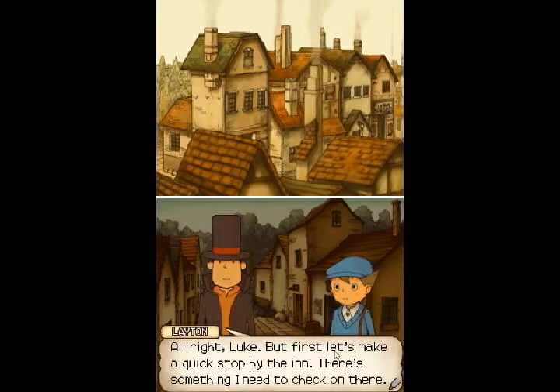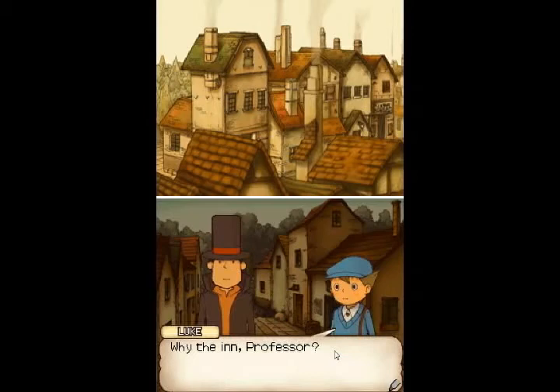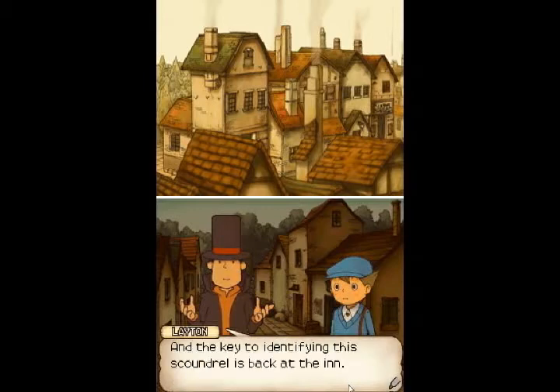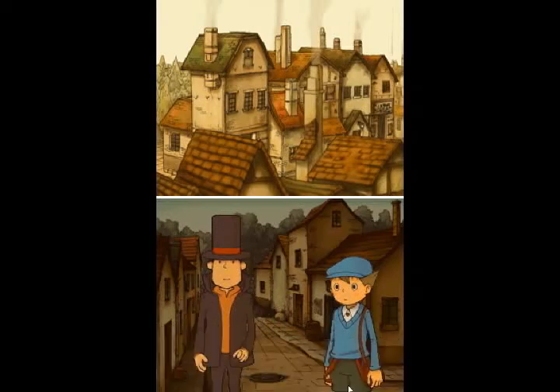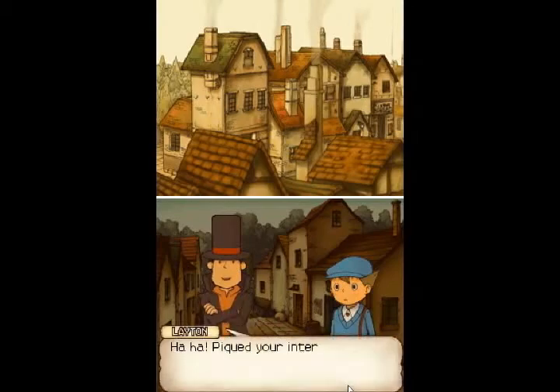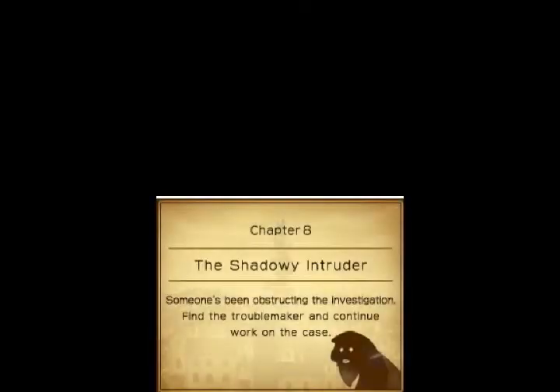Why the inn, Professor? It seems that someone doesn't want us around, Luke. Someone is, in fact, after us. And the key to identifying this scoundrel is back at the inn. So you already have an idea of who's behind this? Heh heh, peaked your interest, have I? Chapter 8: The Shadowy Intruder. Someone's been obstructing the investigation. Find the troublemaker and continue work on the case.